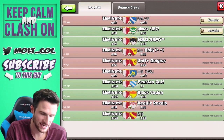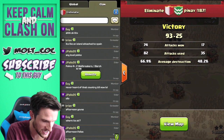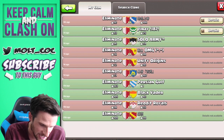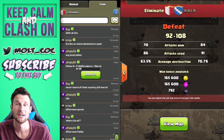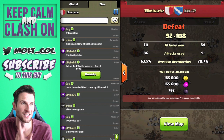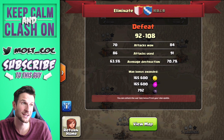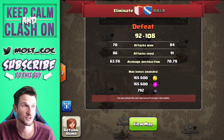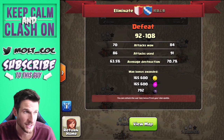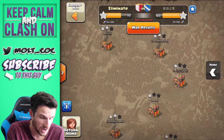Hey, what's up guys, welcome back — it is me Molt, so happy to be here with you guys. We are back and we are doing an eliminate clan war. I pressed the wrong one — we're gonna watch this top one right here. This was a hard battle; these guys had like 99 war wins, so now they're at 100. They were really really good, but I think we ended up not being too bad. Attacks used — we only used 86, they used 91, so let's go ahead and view this map.